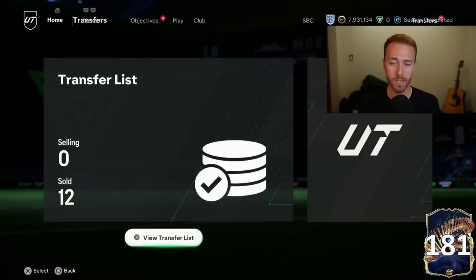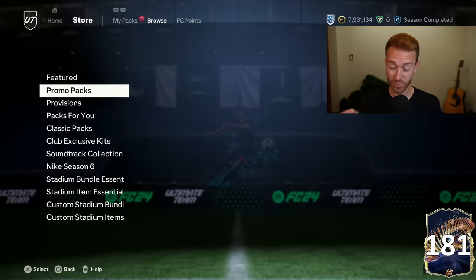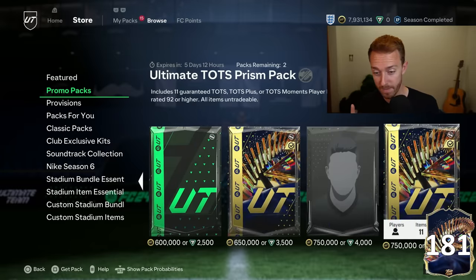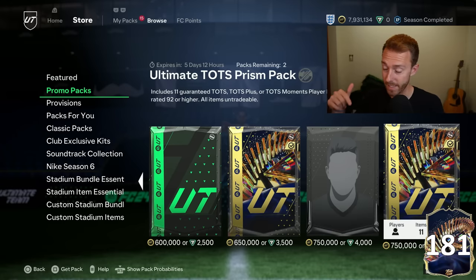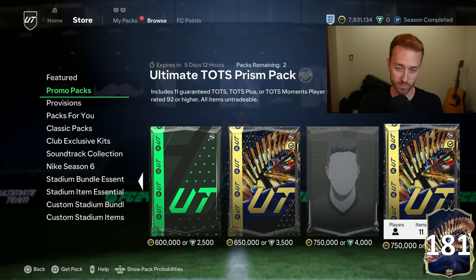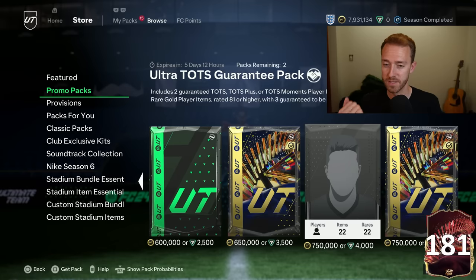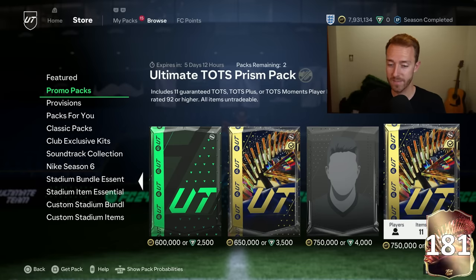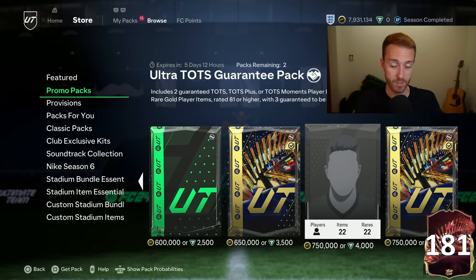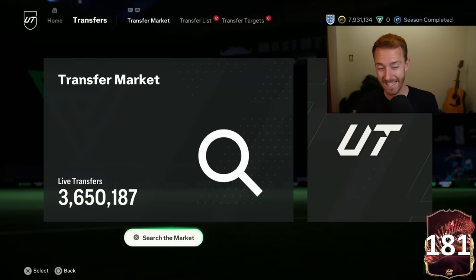This is how basically all of the Ultimate TOTS card graphs look - absolutely tanked yesterday. Mbappe was 15 million, he's now 10 million - down 4 million coins. VVD was 4 million, now 3.4. Chawinga's 400K. Salah's under a million. Leao is 1.1. The biggest reason for the price drops is the store - tradable store packs were dropped yesterday. The ultimate TOTS premium pack is doing a lot of damage. The 750K pack giving you 11 TOTS cards is supplying these tradable cards and making prices drop.